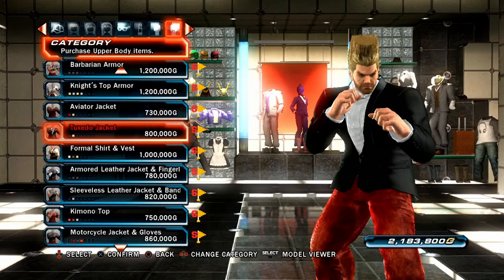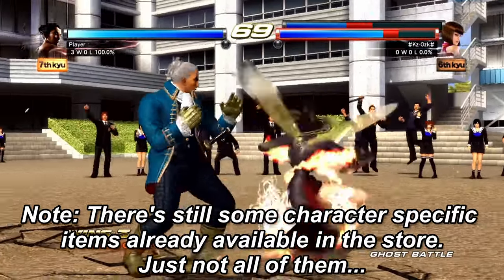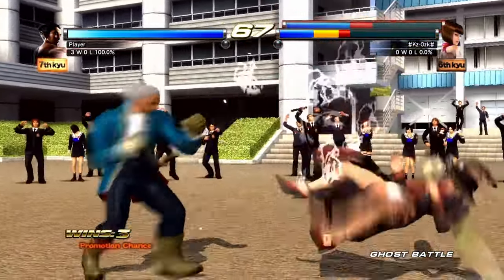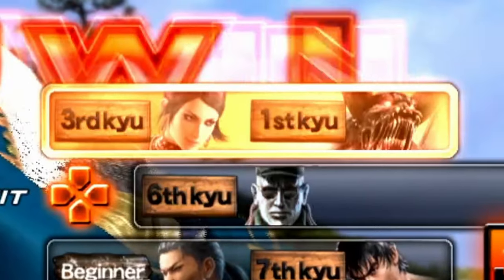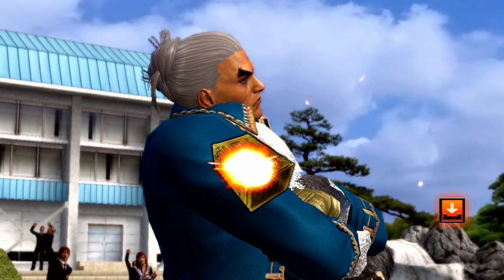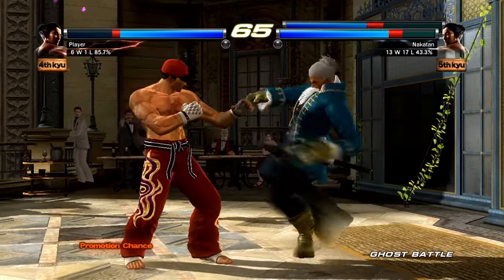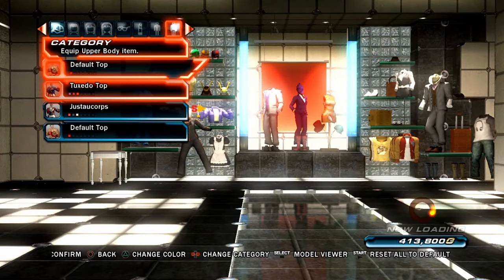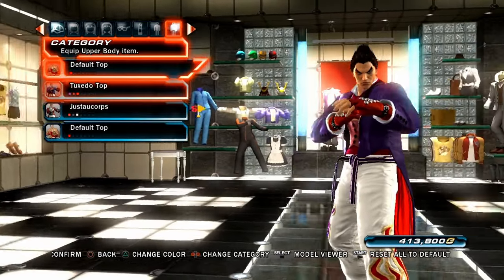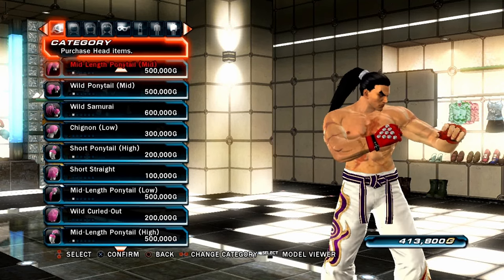There are some odd choices with Tekken 6's customization though. To unlock certain character-specific items, you have to play through ghost battle and pick opponents with gold borders. Every time you beat one you get a crate which gives you a random item — so this is basically just treasure battle, and it's RNG whether you even find a gold opponent or unlock an item for the character you're playing. On the bright side, when you do get these items you don't have to buy them — they're free. This tuxedo top and bottoms, for example, were both unlocked through ghost mode.